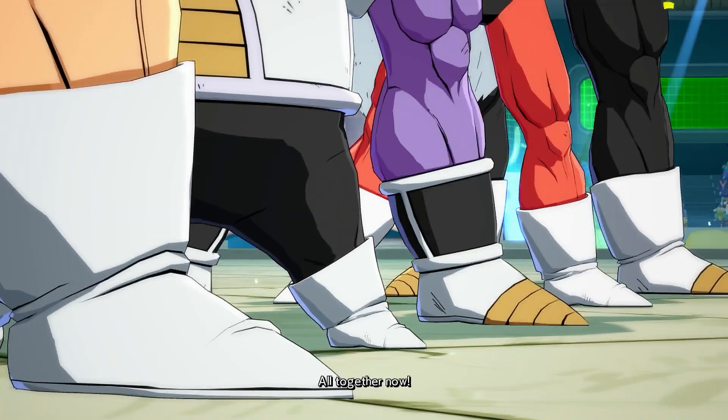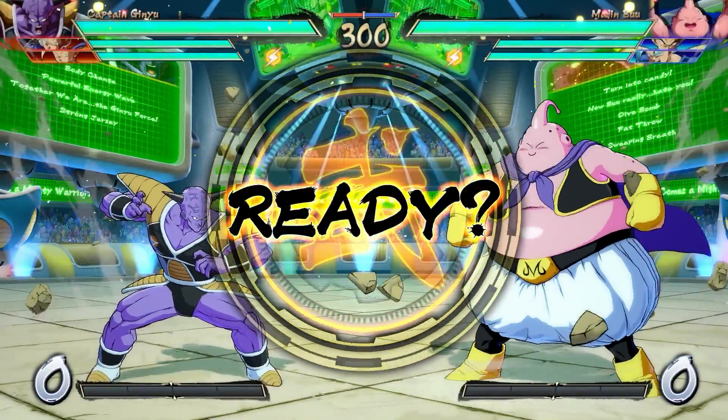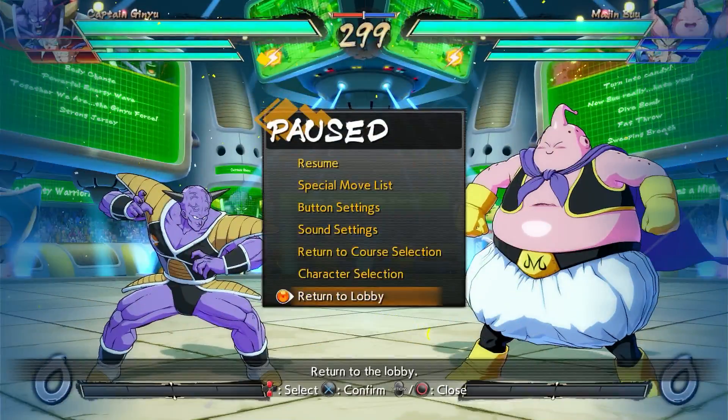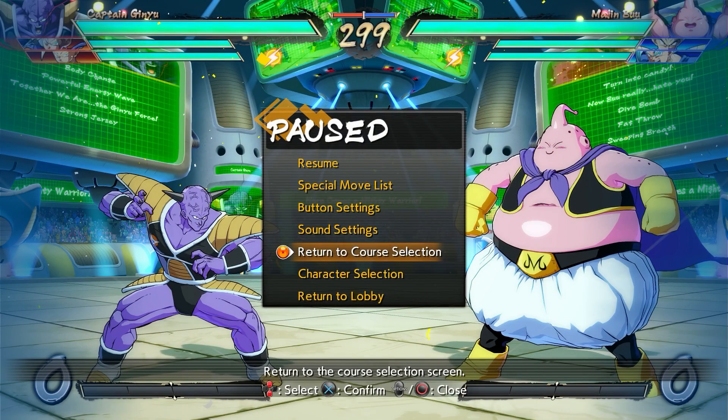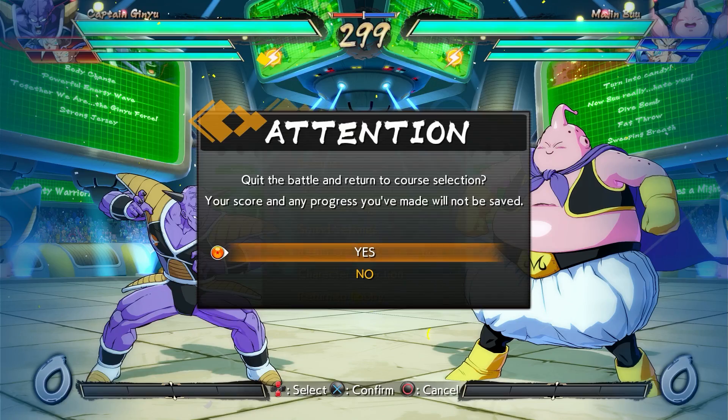He can randomly be on any team you come across, but the way to guarantee it is by seeing him as an actual team leader. Then you'll know which path to take to make sure you get at least one battle out of the seven with UI Goku so you can test him out. It does involve RNG and some patience, but it gives you the ability to actually play the character before he comes out and before you even buy him.